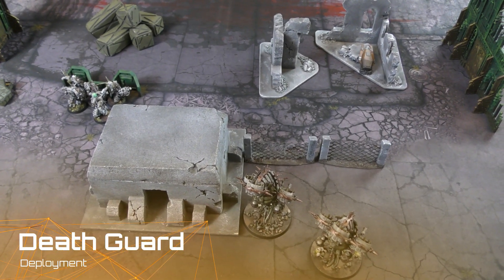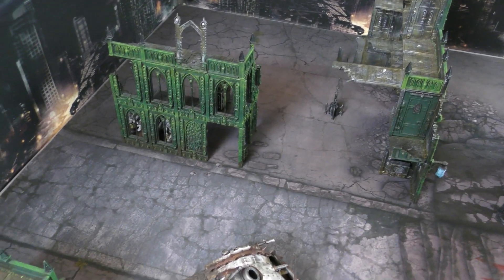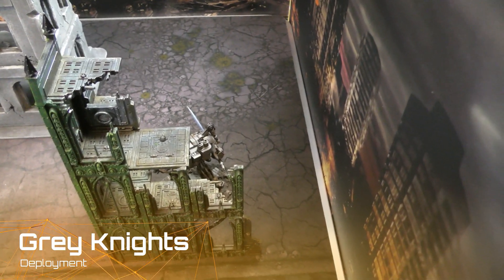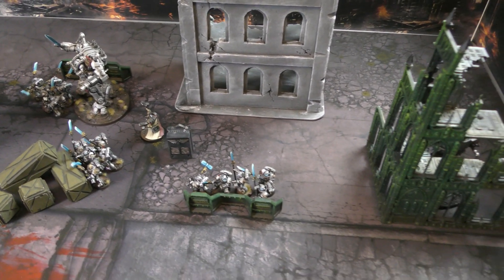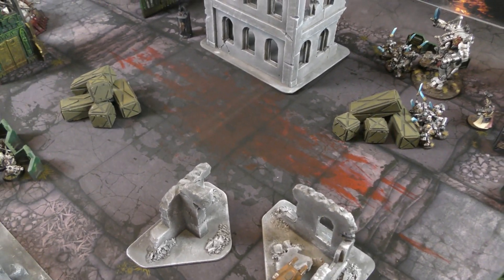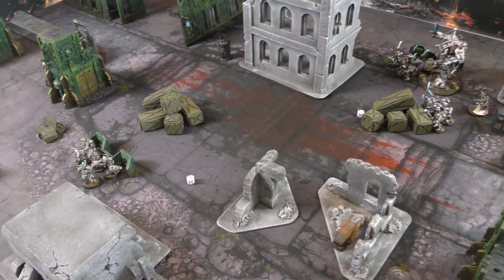For Death Guard deployment, I've got two Foetid Bloat-drones on one side, a unit of Plague Marines near the centre, the Plague Burst Crawler, Daemon Prince, and two more units of Plague Marines spread across. In reserve: ten Blight Lord Terminators and a Chaos Lord for deep strike. Grey Knights deploy with the Heavy Incinerator Dreadknight tucked away, three Strike Teams, the Heavy Psy-cannon Dreadknight, and Voldus. Draigo leads the Paladins and Brotherhood Ancient in reserve. We roll off — Death Guard roll three, Grey Knights roll four, so Grey Knights go first.